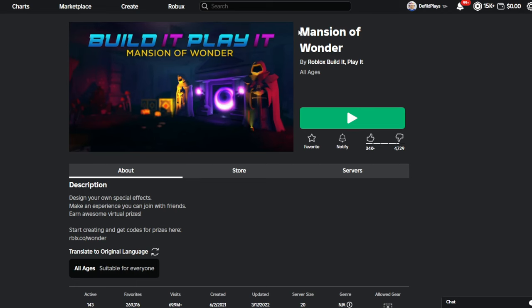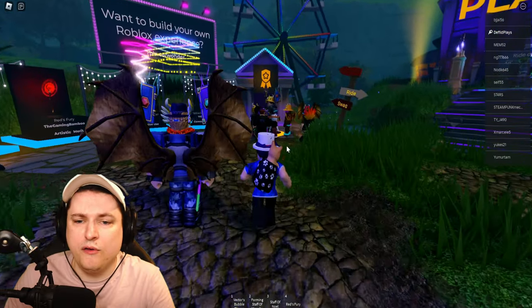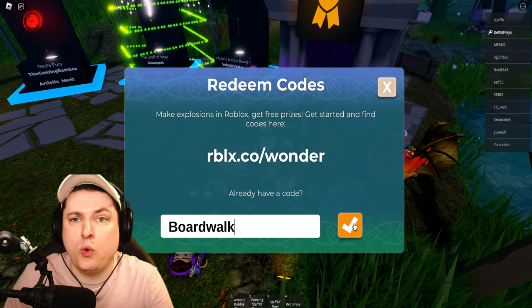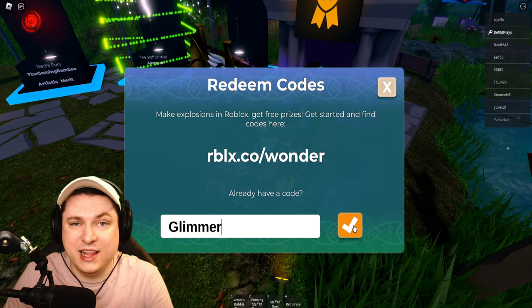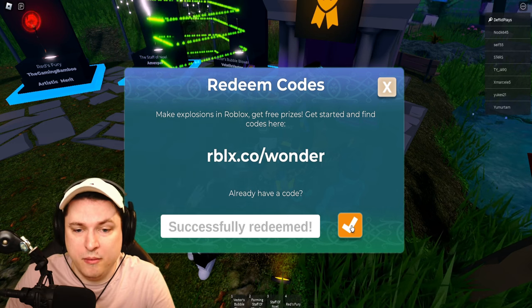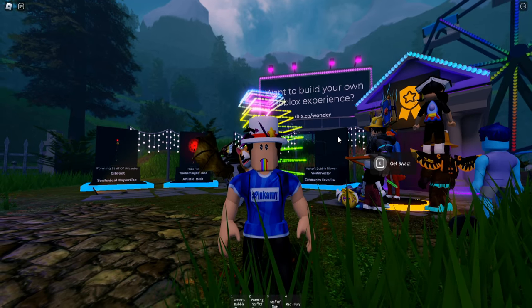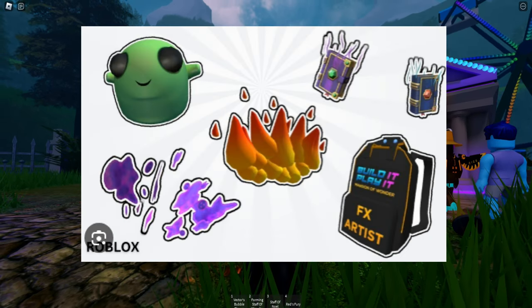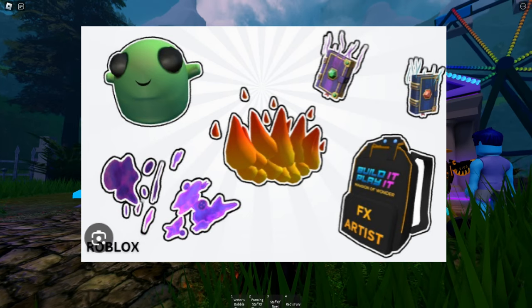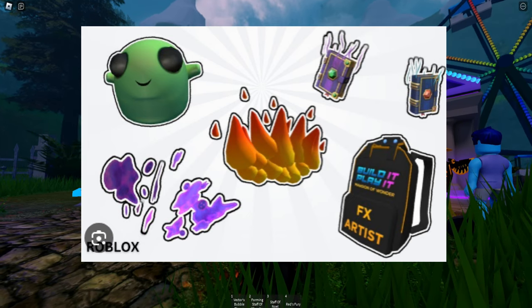Next, go to the Mansion of Wonder game. Once inside, go over to the NPC, click redeem code, and put in the following codes: Boardwalk, FX Artist, Code Glimmer, Code Particle Wizard, and Code ThingsGoBoom. This should hook you up with another five accessories: the Rings of Flame Waist accessory, the Artist Backpack, the Head Slime Hat, the Tome of Magnus shoulder accessory, and the Guestly Ara Waist accessory.